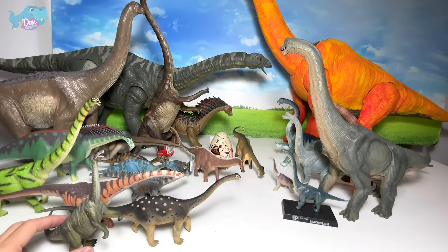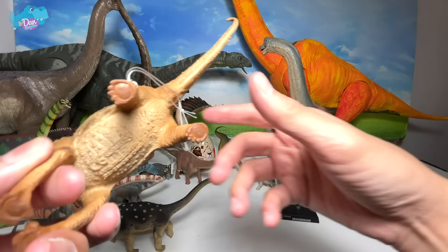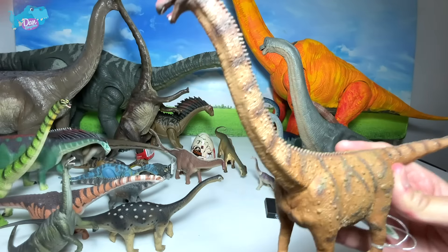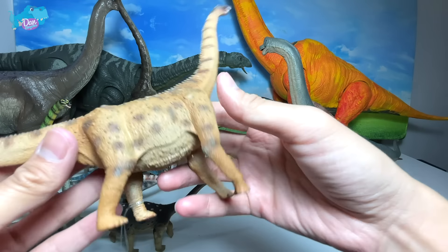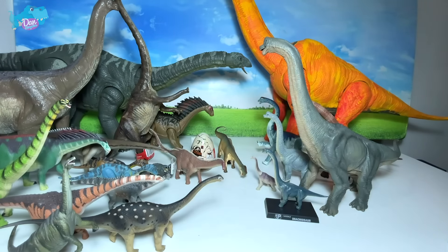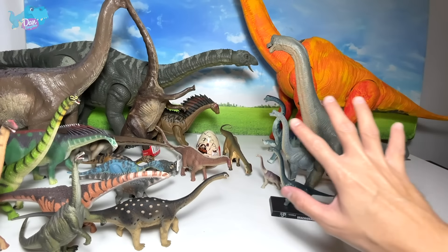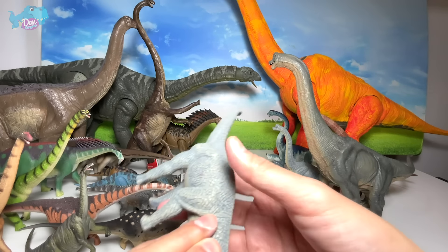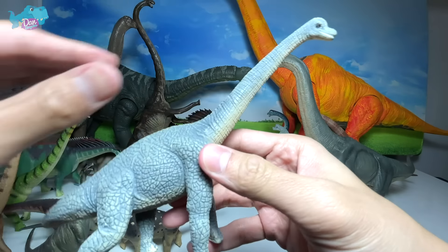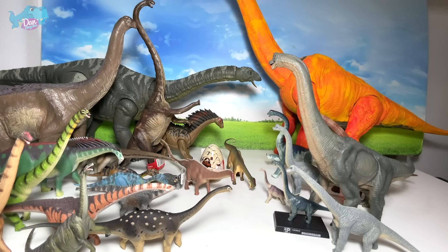Next up, what is this? I think this could be an Ampelosaurus. Yes, Ampelosaurus right over here. I don't really know what the name means - if you guys can help me out, do some Google and comment down below. Next up, another sauropod - Saltasaurus, known as the Sautar reptile or Sautar lizard. It basically has armor-like structure on its body as well - a very cool figure from Safari LTD.